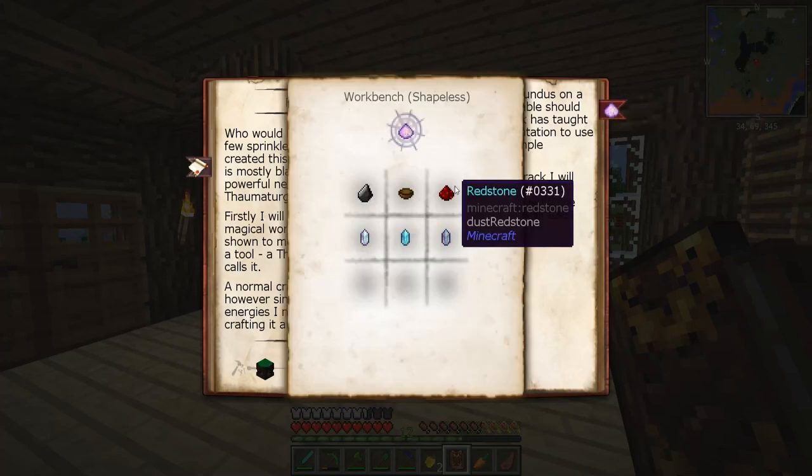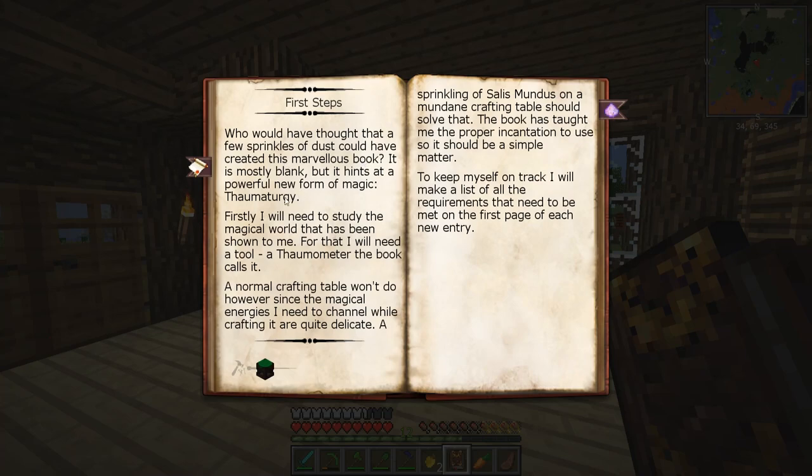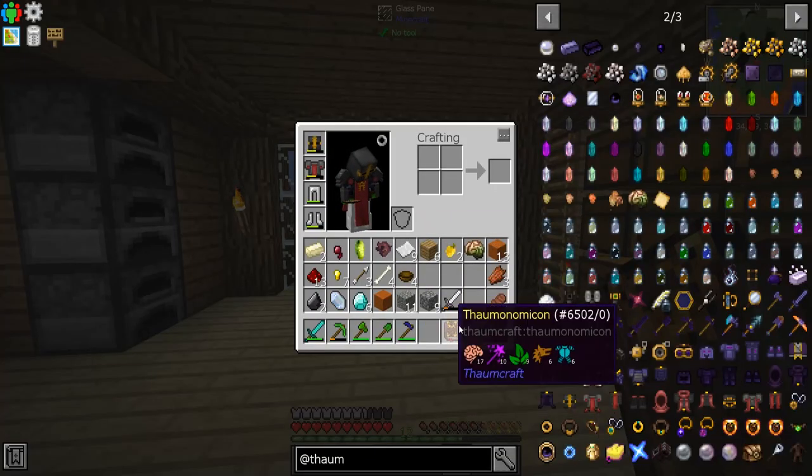And we get the Thaumonomicon — amazing! First steps, check it out. So Salis Mundus gives us the recipe — cool beans. Now we need to make an arcane workbench. I need to study — a normal crafting table won't do. The symmetrical energies I need to channel while crafting are quite delicate. Sprinkling the Salis Mundus on a mundane crafting table — okay, so we need to make up that dust again.